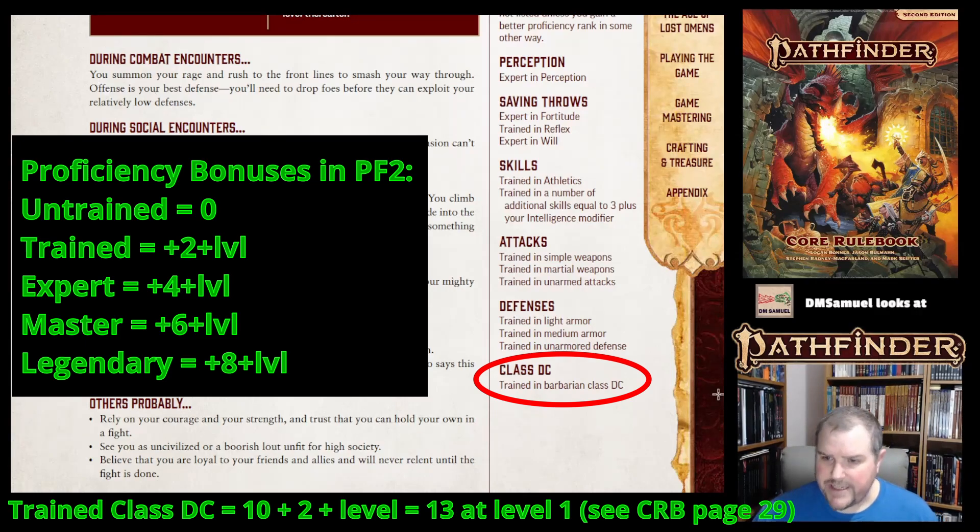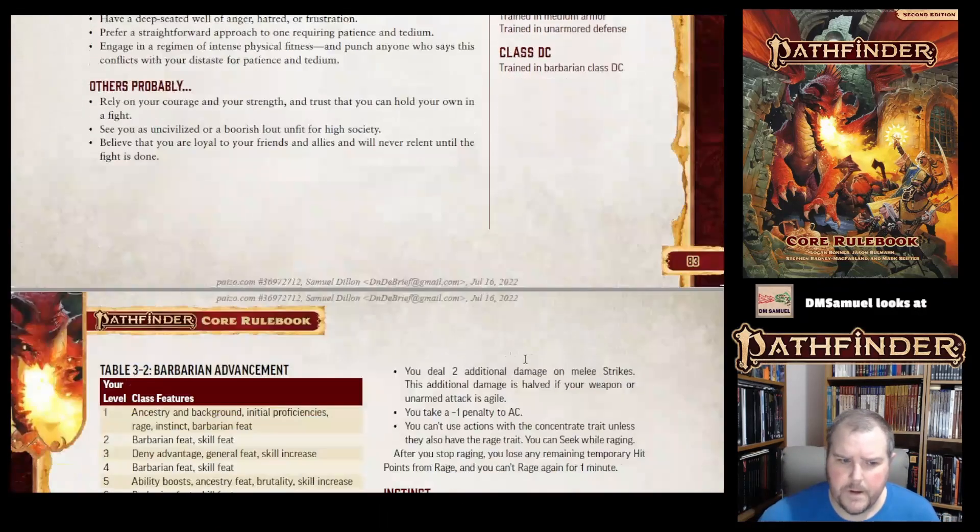If you want your class DC to be really high so people can't succeed on rolls against it, it's good to start trained and move up to expert, then master, and then possibly legendary.